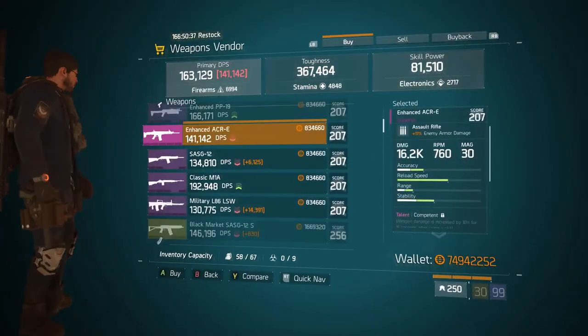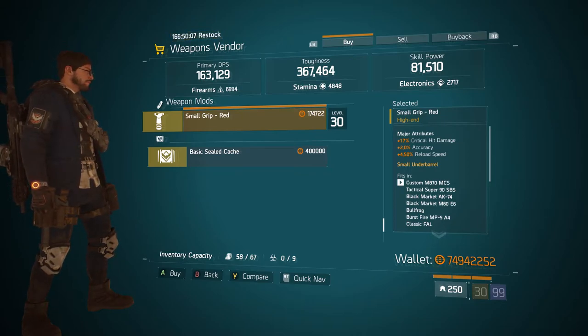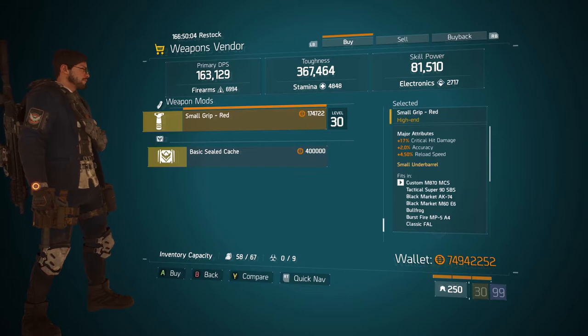Coming over to the Me Locker Safe House, we have this Small Grip Red weapon mod. Its major attribute is 17% critical hit damage, 2% accuracy, and 4.50% reload speed. This is more just if you need a grip with critical hit damage, which is very sought after in 1.6. I'd recommend this for either a shotgun or sniper using Dead Eye, because you need the accuracy and the reload speed boost on a shotgun or sniper.